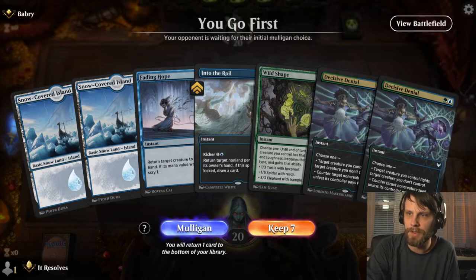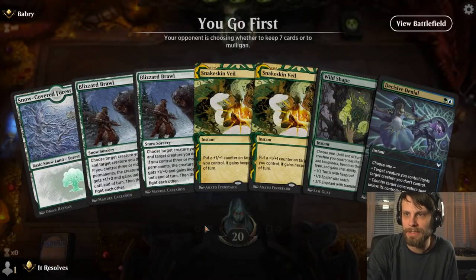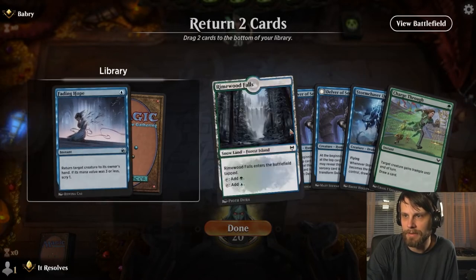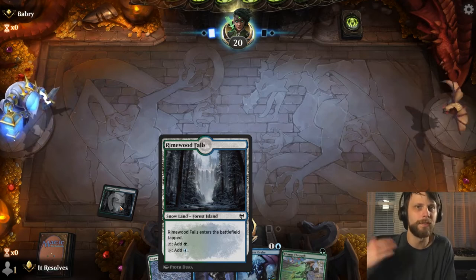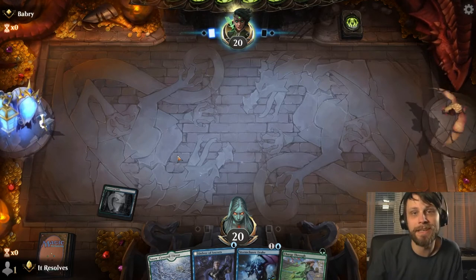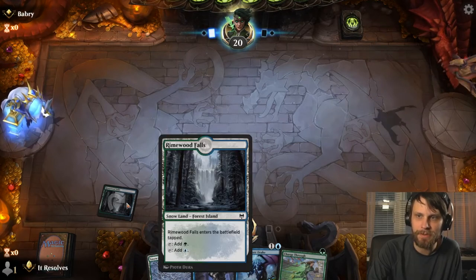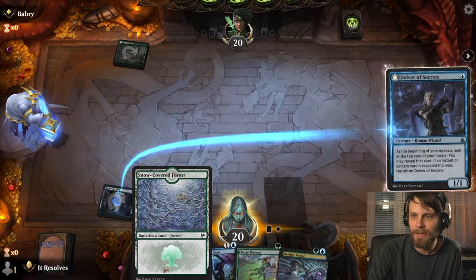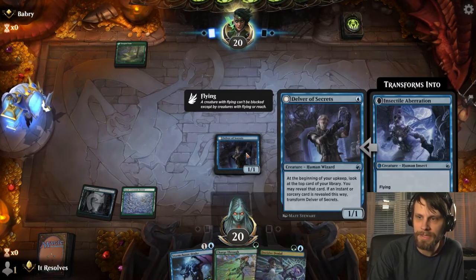Here we are for game number one. This hand has no turn one creature, and turn one creatures are pretty important in this list. I'm going to take the Mulligan — and I think we're going to Mulligan again. This isn't amazing, but it is an option. Let's throw one of the Delvers back and lead on the Rimewood Falls. The trick with this land is it helps smooth out the mana issue — we're only running 18 lands because we max out at 2 mana. The problem is you can end up with nothing but green or nothing but blue mana, so I've included a couple of dual lands, though they come in tapped.